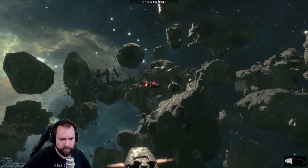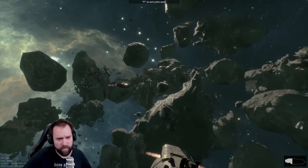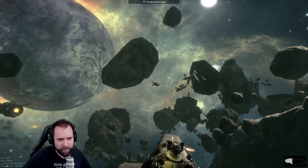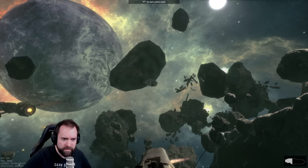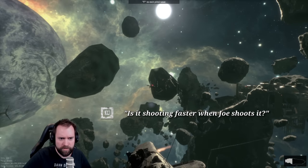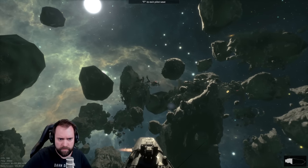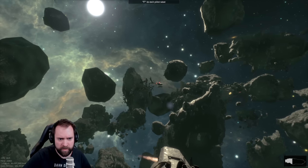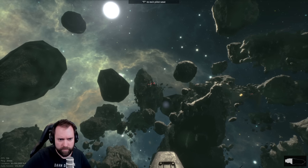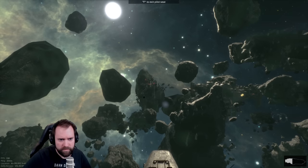Yeah, he shot us again. I think we're out of fire extinguishers, chief. I keep hammering this guy here. Dude, he tried to sneak up from behind us. Sneaky bugger, dude. It does not shoot fast when Joe controls it. Oh, it shouldn't. Okay, I'm gonna give two more volleys and then he should be dead. There's another ship flying at a distance.